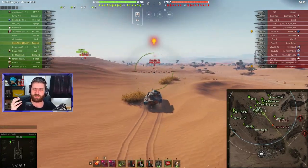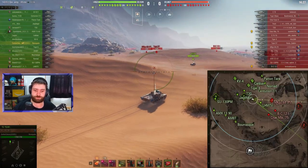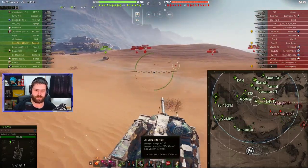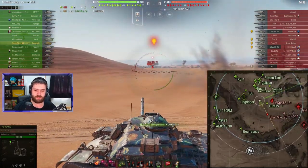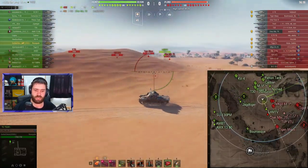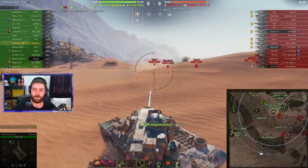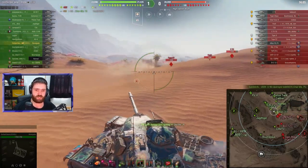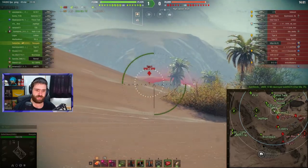Definitely not an impressive vehicle armor-wise. It does have a decent gun, with a very healthy amount of gold rounds — 255 millimeters of APCR — and then shells that do 360 damage on average. The regular rounds are 226. It's not a huge difference, but when you do go for those three marks, you do want to have the highest chance possible to get as much damage as you can.